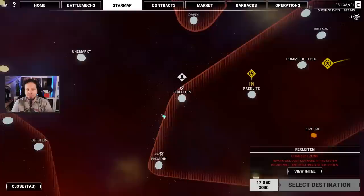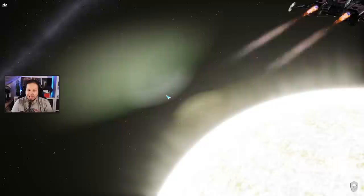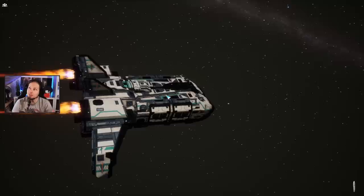What we need to do now is we have 20 million. We go to the star map — we need to repair now. Let's go to Stanzach, we travel 20 days, repairing there. Then we're going to be playing our raids and get some nice extra salvage — or let's say extra reward.